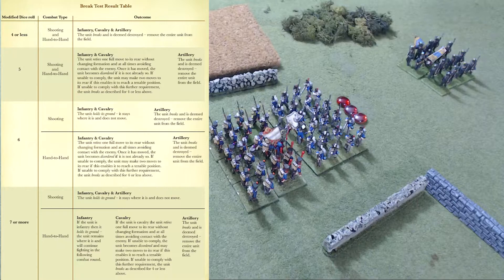If you roll a modified six, it matters whether it's shooting or hand-to-hand, and whether it's infantry, cavalry, or artillery. If it's shooting, they hold their ground — or the artillery breaks. You notice how artillery likes to break! If it's hand-to-hand, artillery breaks. So it's easy to destroy artillery; their break tests are terrible. Infantry and cavalry on a six in hand-to-hand will retire one full move without changing formation, becoming disordered — just like on a five.